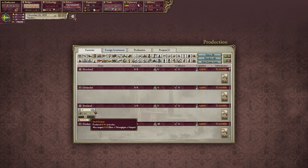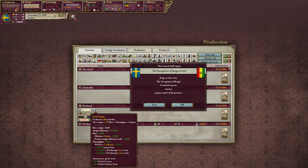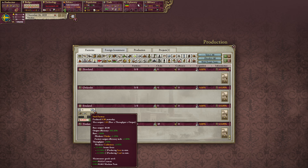We can use steel for ourselves or sell it on the world market. And on the downside of this tooltip you can see the maintenance goods needed — you always need cement. We have some artisans making cement but we also want a cement factory so we can use our own cement to maintain our own factories. The same goes for machine parts — we really want to make a machine parts factory so we can maintain all our factories with our own goods.